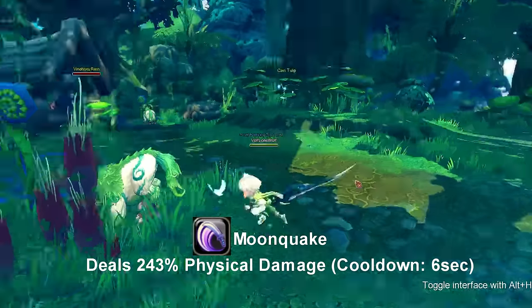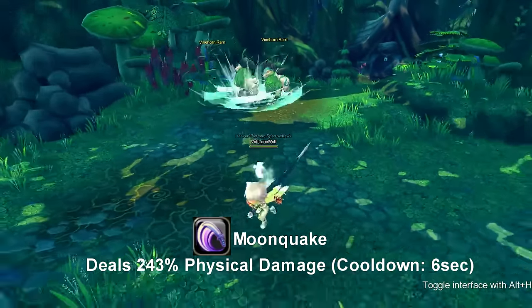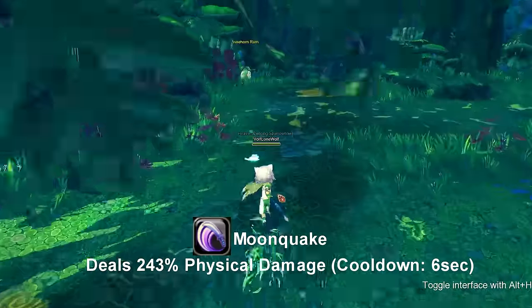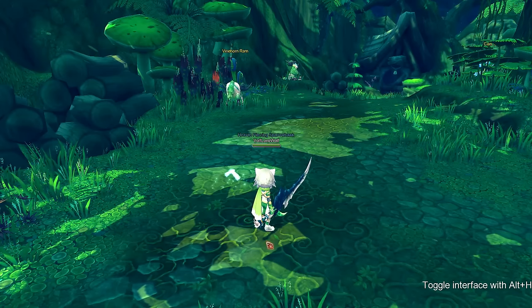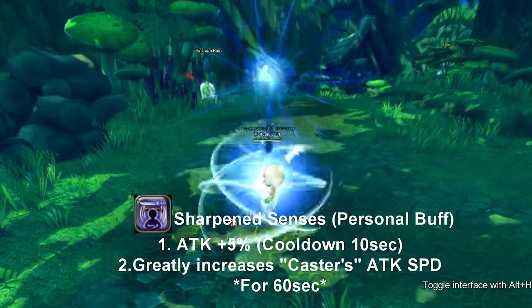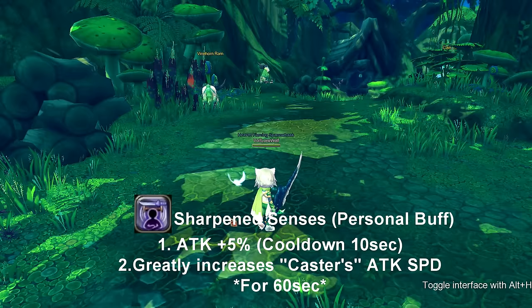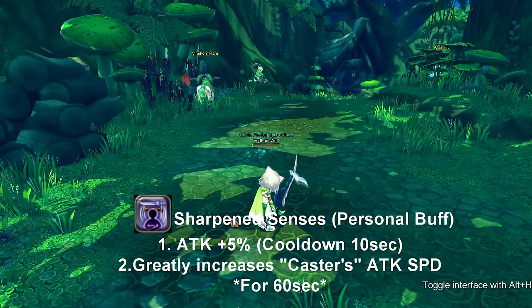Our next skill is called Moonquake. Moonquake is a skill that hits in an AoE in a 360 — it hits all around. It has no debuffs or buffs, it's just a normal AoE hit, and this skill goes on cooldown for six seconds. Our next buff is a personal buff, which is only for you to use. This one is called Sharpened Senses. Sharpened Senses gives you a 5% attack increase and greatly increases your attack speed for 60 seconds, and this skill goes on cooldown for 10 seconds.